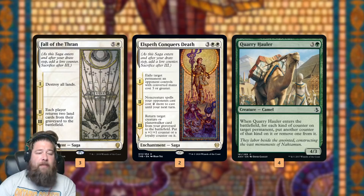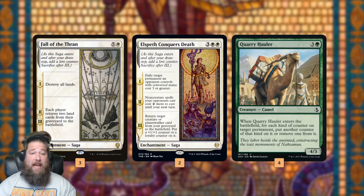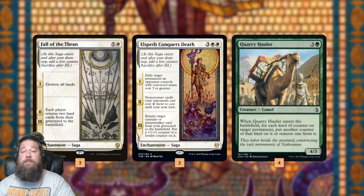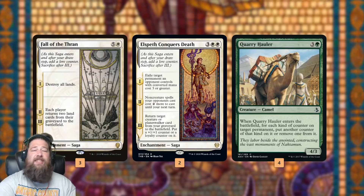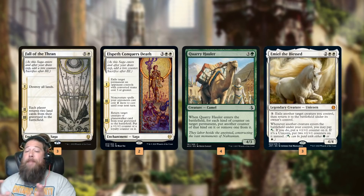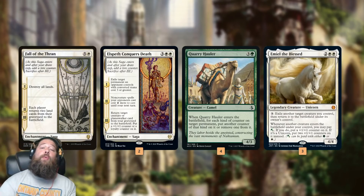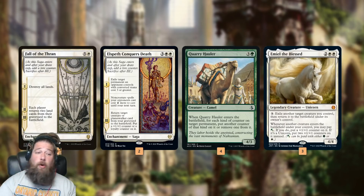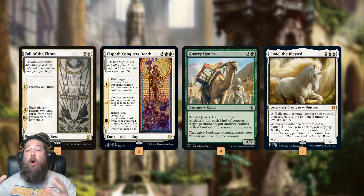So what we're trying to do is: play Fall of the Thran, lore counter number one destroys all lands. Then we cast Quarry Hauler, which puts Fall of the Thran back to zero counters. On our next turn, it's going to destroy all lands again. Same with Elspeth Conqueror's Death — it exiles a permanent, then Quarry Hauler comes into play and puts it back down to zero lore counters, so next turn we exile another permanent. The last piece of the puzzle is our Unicorn, Emiel the Blessed. Emiel, for three mana, can blink a creature. So the idea is we get Fall of the Thran and maybe Elspeth Conqueror's Death going, and we use Quarry Hauler to keep lore counters at zero — then blink Quarry Hauler with Emiel every turn to keep getting that first lore counter ability.